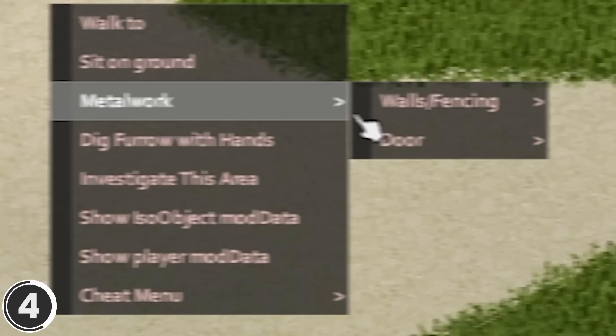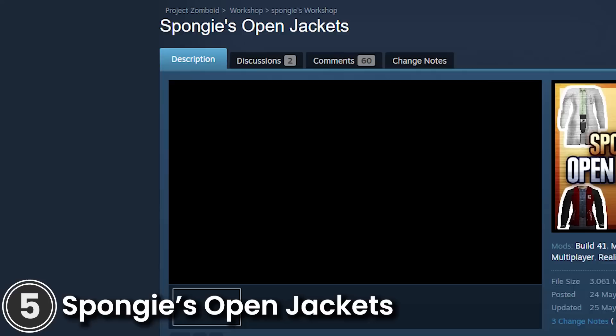Fencing Kits. With this mod, you can construct fences via the Metalworking Context tab. You'll need a propane torch, welding mask, and metalwork knowledge for this.